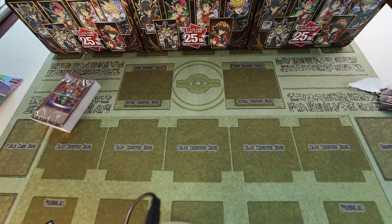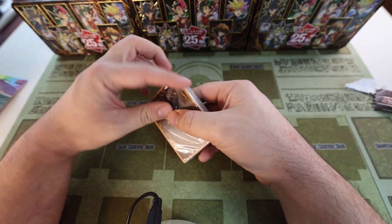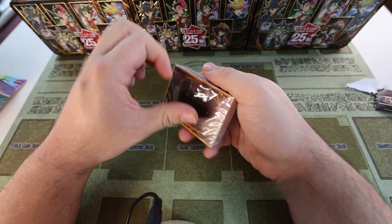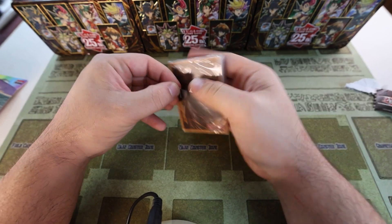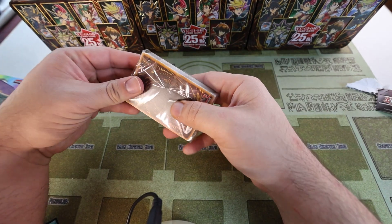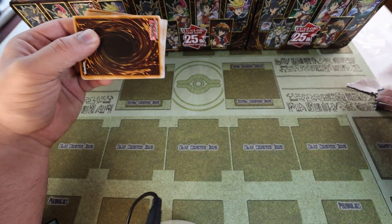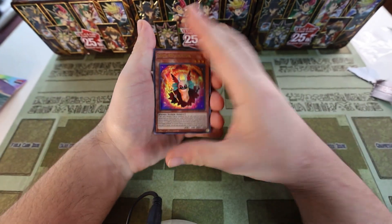It'd be nice to have a cloth mat version of that. Now let's actually open up the actual structure deck. It's got a little pull tab to rip it open — makes it a lot easier. Thanks again to Baby Ruben.